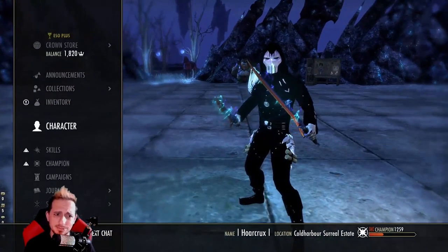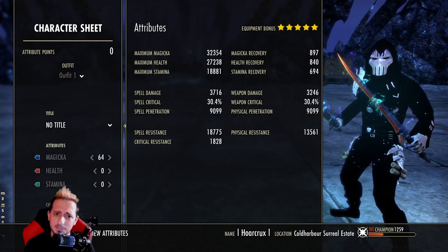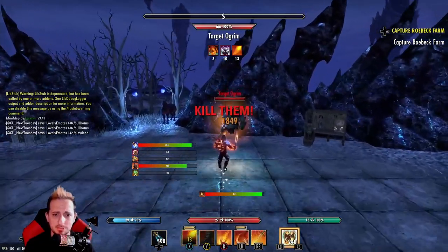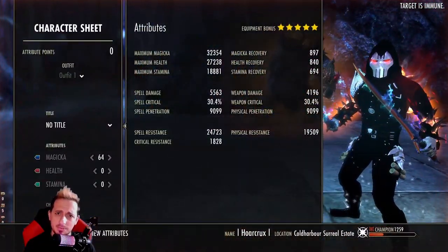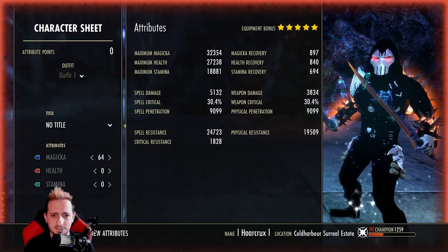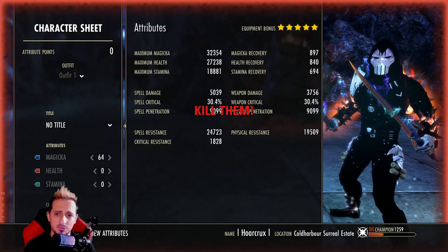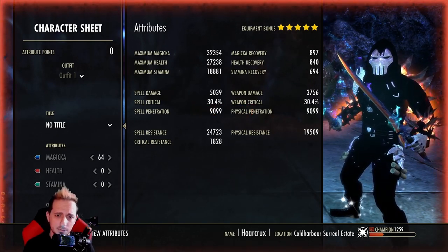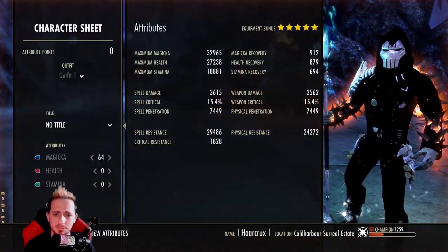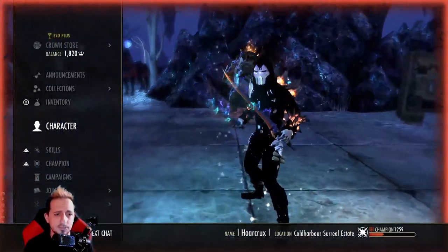Without further ado, let's get into the actual build. I'm running around 900 recovery — everything here is completely unbuffed, 30 crit chance. Once we buff things up, we're at 5500 spell damage, which goes up to just above 6k with continuous attack. We should have 31.4% crit. Crit resist is around 2k, back bar resistance is looking pretty good at 30k into 24k, and this only goes up with some of the sets we have as well.